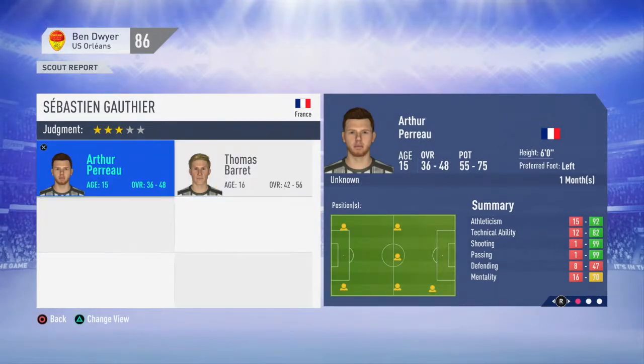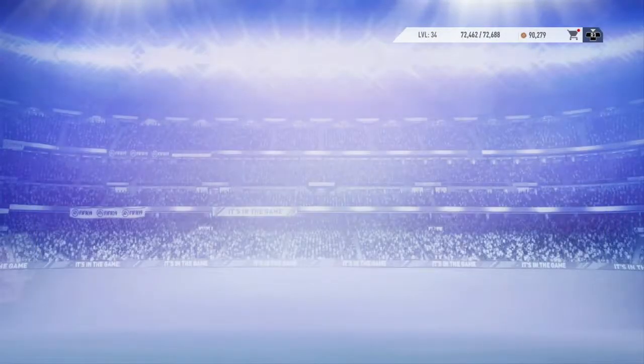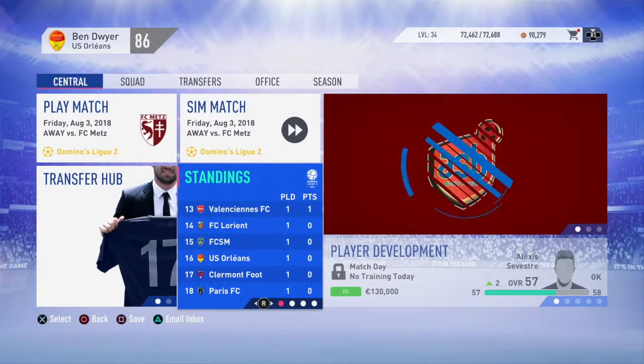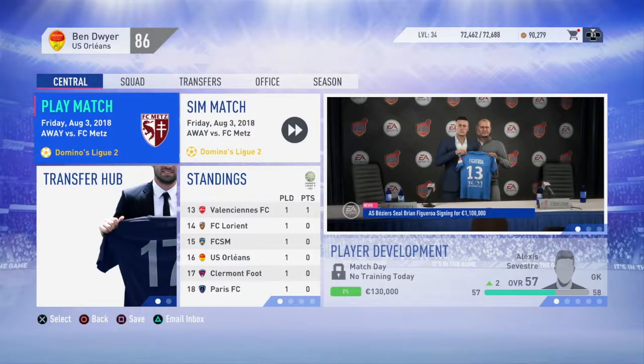Here we have our first youth scout report but unfortunately it's quite poor. Thomas Barre and Arthur Perrault were both not very exciting. We'll have to wait for the next one next month. But anyway, that'll be it for today's episode. I hope you have enjoyed - if you did, please do drop a like and subscribe, and I'll see you next time. Goodbye.